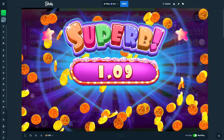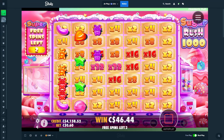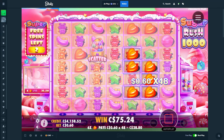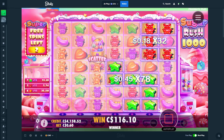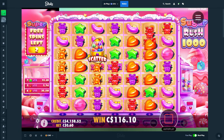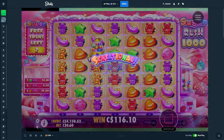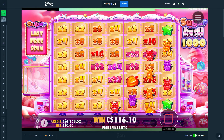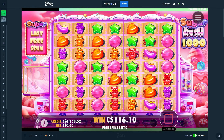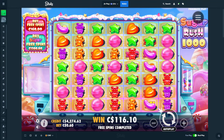Purples into reds right there, that'd be nice. This is our best win so far — that's embarrassing. Come on, re-trigger please. Stars are in, that's a lot of stars. Nice. Come on, the last two spins — re-trigger — this is an insane win guaranteed. Please, last spin. Can't even get a hit on the multis right.